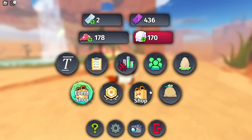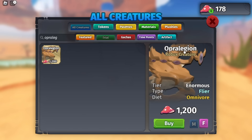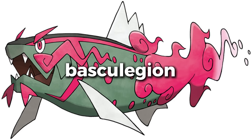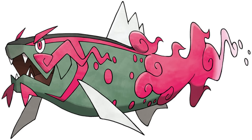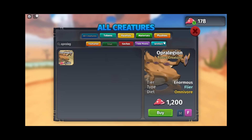Opera Legion actually also has a Pokémon name — not really, but the Pokémon is called Basko Legion, and they made the Opera Legion off of that name. They just got the 'Opera' because — I don't know. The person who made the name literally said he doesn't know.